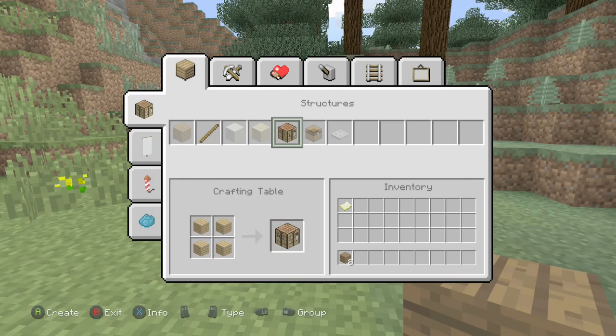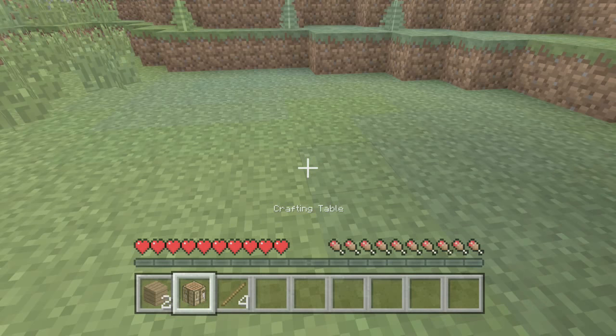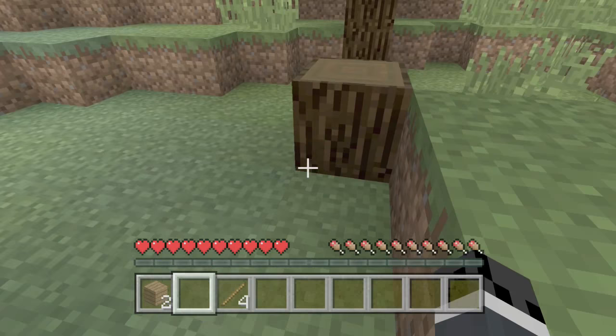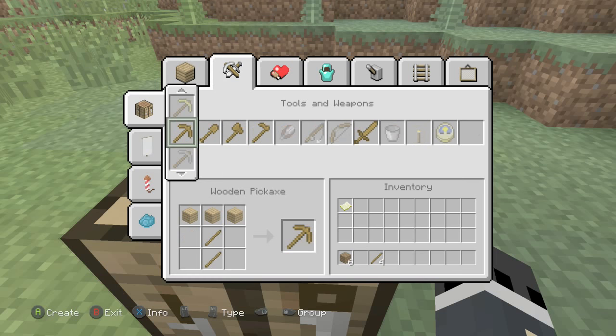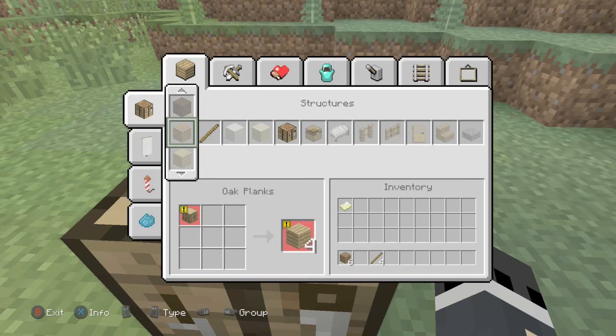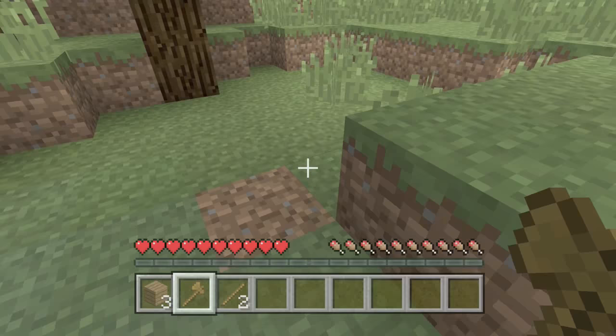There's jungle planks, acacia planks, dark oak planks, oak planks, birch planks, and spruce planks. When you're done getting your stuff, click into your inventory again to do a crafting table and a bundle of sticks. Click into your crafting table, then head over to Tools and Weapons using the right bumper and left bumper.